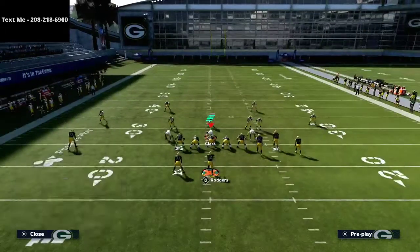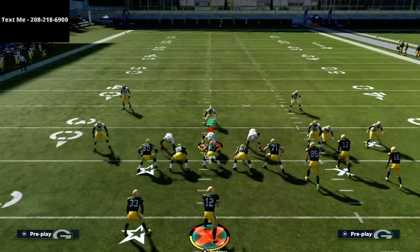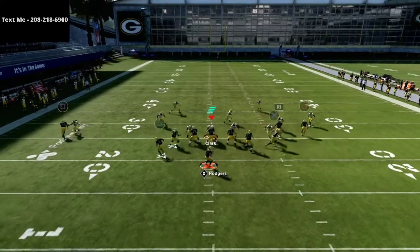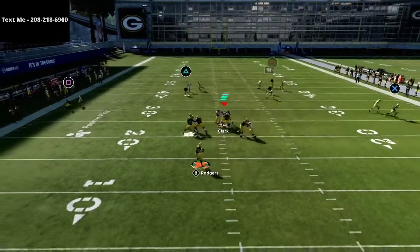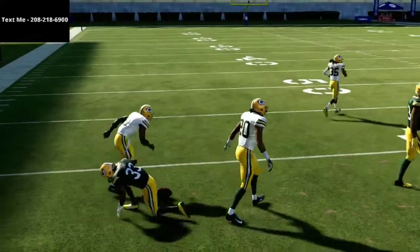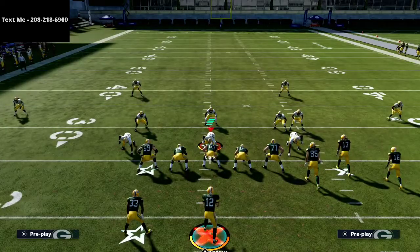The running back on the option route is actually a super glitchy route against quarters. You're going to see here that it's basically going to turn into man to man, and that running back is going to catch it for about 15 to 20 yards down the field. So you're able to deal with the cover four quarters.